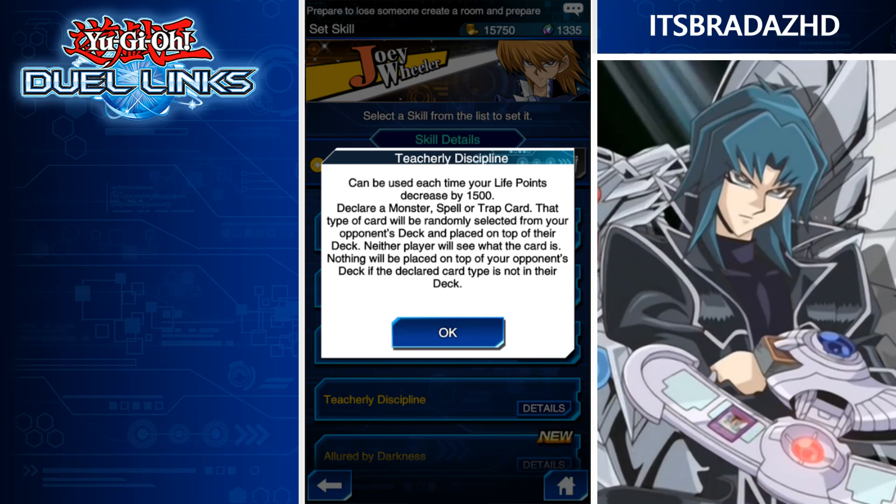Teach or Relief Discipline — can be used each time your life points decrease by 1,500. Declare a monster, spell, or trap card. That type of card will be randomly selected from your opponent's deck and placed on top of their deck, and the player will see what the card is. If you know what your opponent is playing, you can decide their next draw. For example, if you're about to go for game and the only thing that can save them is a monster, you can use this to put a spell on top instead. Really screw over your opponent's game, basically.